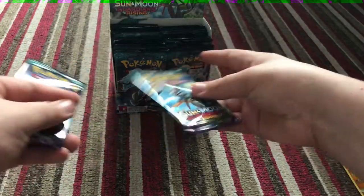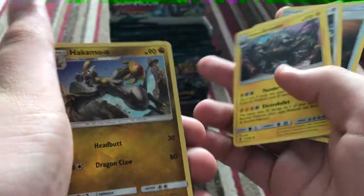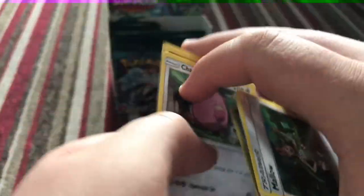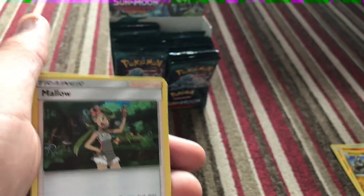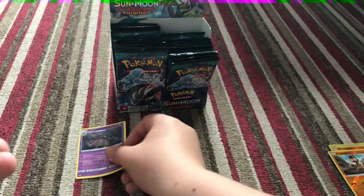Next pack. Go back in Tapu Koko, you'll have your turn. The next pack is a Lycanroc pack. Guys, Guardians Rising does treat me well. Multi-Switch, Fletchlinder, Lycanroc and Graveler, another reverse Hakamo, and an Oricorio. So we've got a Mallow, Altar of the Sunni, and an Oricorio, Hakamo, first Mudbray, and a Trash Lunch Garbodor.